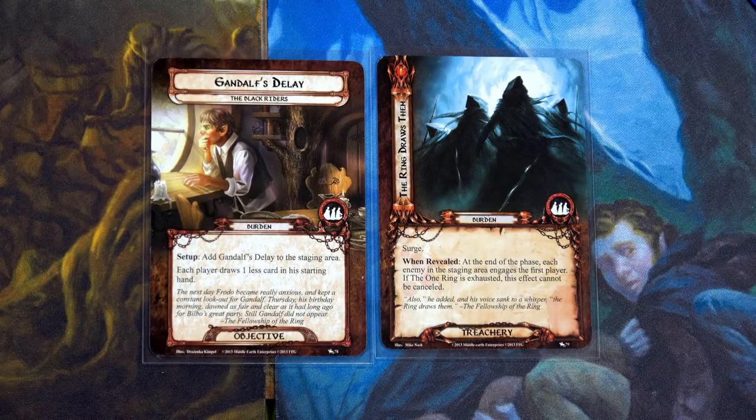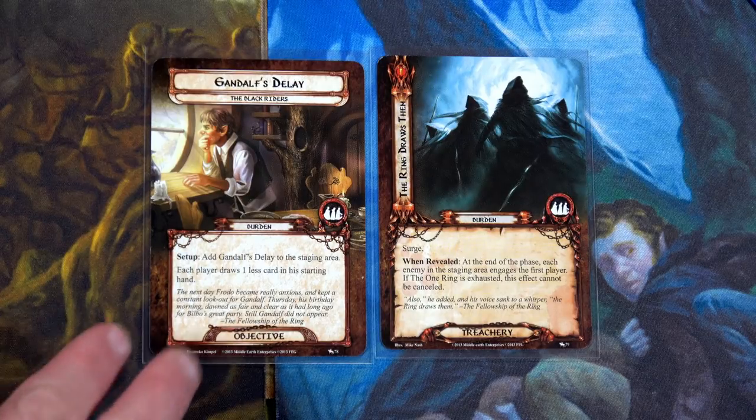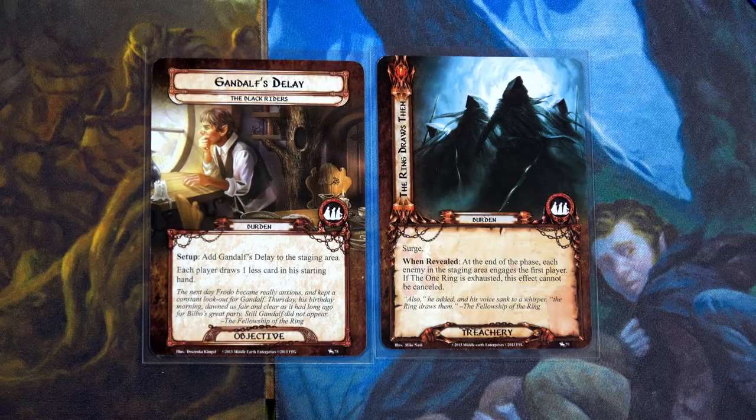Here are the two burden options. Gandalf's Delay is always in effect as a setup: you always start with one less card. The Ring Draws Them might not trigger — it could be a shadow card or just a treachery that does nothing unless drawn, but it has Surge and a terrible Revealed effect. I'm leaning toward Gandalf's Delay because one less card is manageable, but The Ring Draws Them could potentially come out twice in a game if the encounter deck shuffles — I want to know what you think!